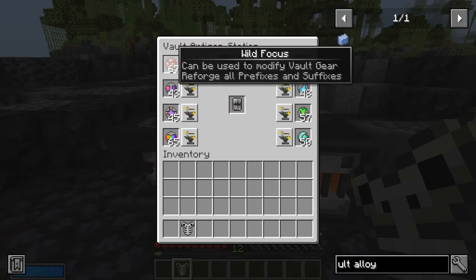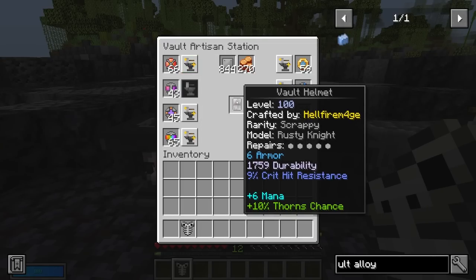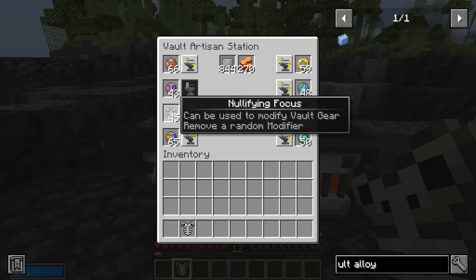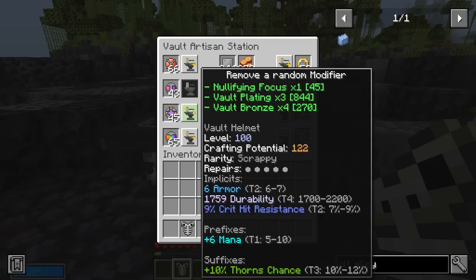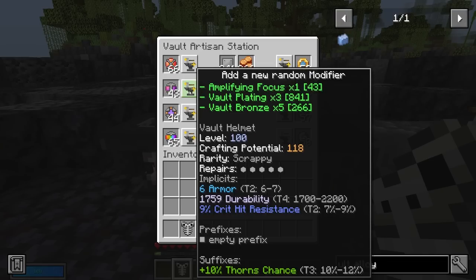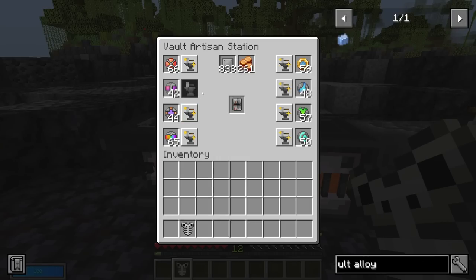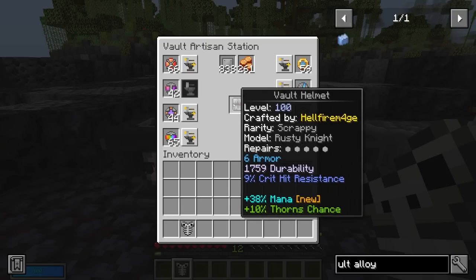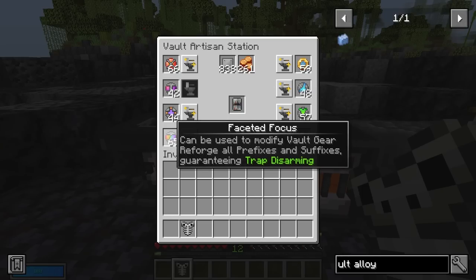Starting with the wild focus — it's wild. It removes all your prefixes and suffixes and re-rolls them; there's a chance they'll be empty and a chance you'll get different ones. So instead of empty and 30% knockback resistance we got 6 mana and 10% thorns chance — actually quite good. If you want to be more dialled in, the nullifying focus removes one random modifier. We had mana and thorns — it removed mana — and then we can use the amplifying focus to add a new one back in, giving us 38% mana. So you can see you can just tinker with it; there's an element of randomness but you can keep adjusting the suffixes and prefixes while your implicits generally stay the same.